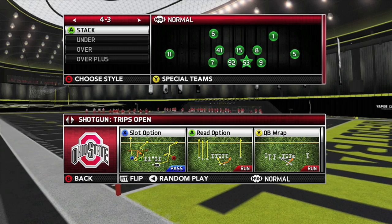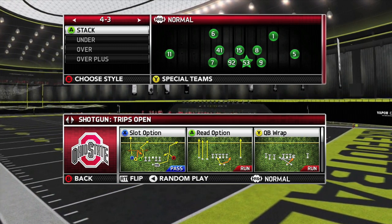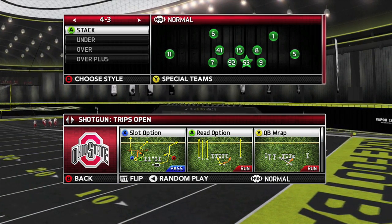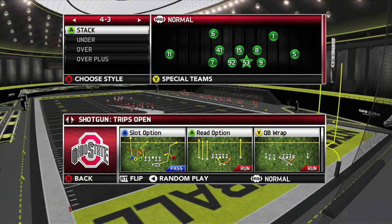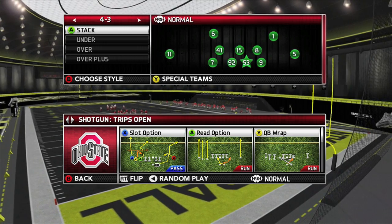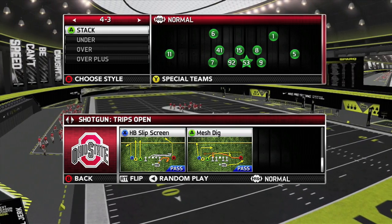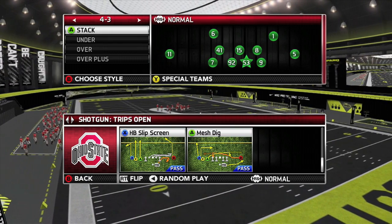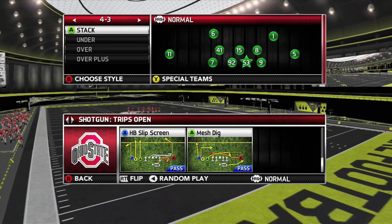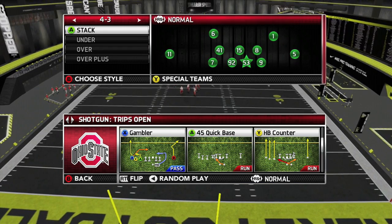I actually heard about this formation from a subscriber, a big Kentucky fan, who said Slot Option is his go-to play. So I decided to break down this whole formation. The plays I focus on are Slot Option, Read Option, Quarterback Wrap, Slip Screen every now and then if they're blitzing heavy — maybe once a game max — and Mesh Dig as well. All these plays are man beaters and zone beaters.